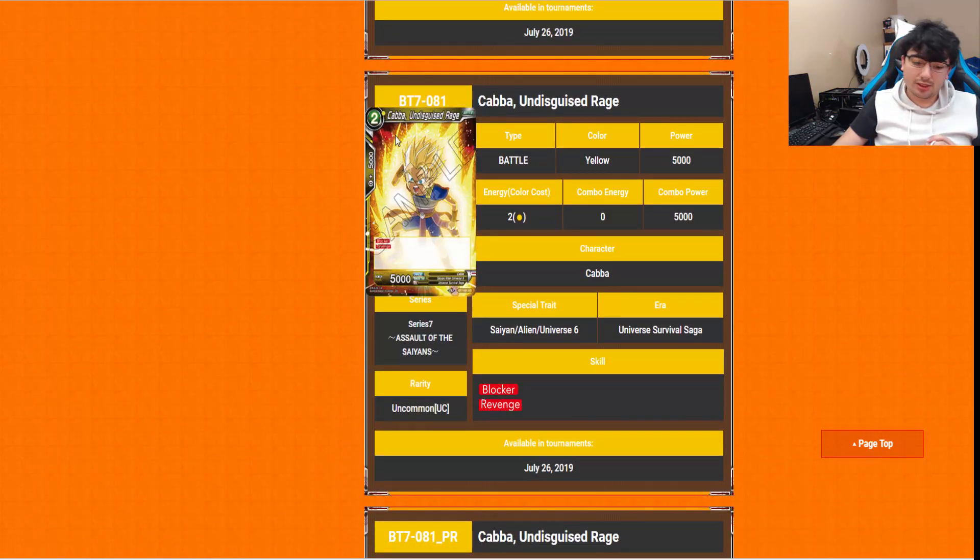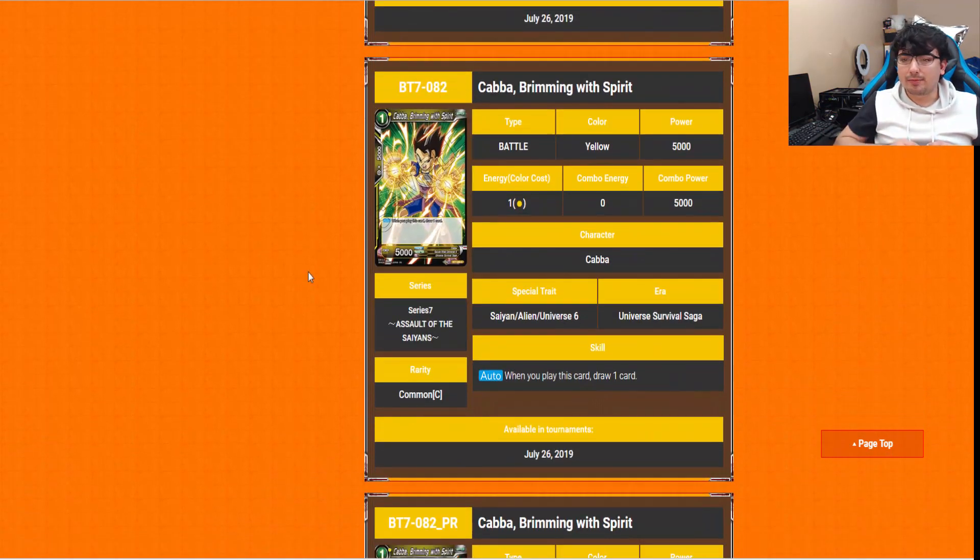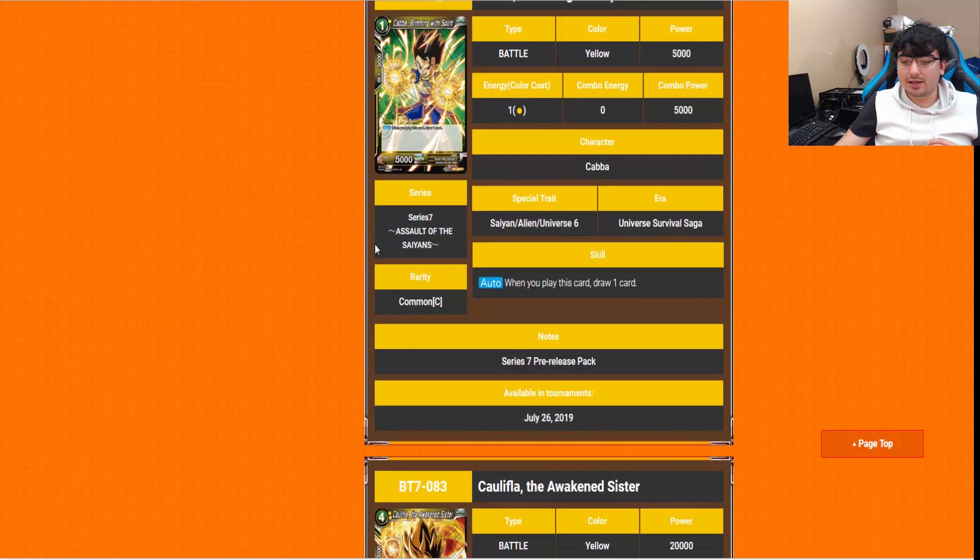Cabba Undisguised Rage is a 2-drop with Blocker and Revenge. Nothing more to say — we haven't seen Revenge in quite some time, so it's nice to get a Blocker with Revenge for just a 2-drop. Cabba Brimming with Spirit: auto is when you play this card, draw one card. It's a 1-drop, but it's a Universe 6, so you can potentially play it for free. Really, really nice.